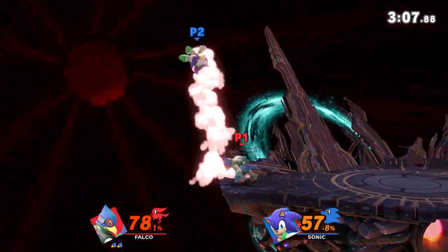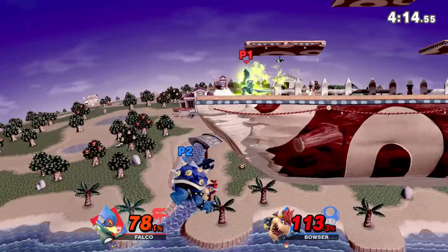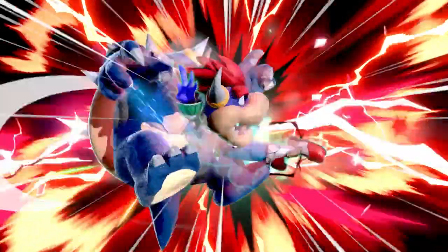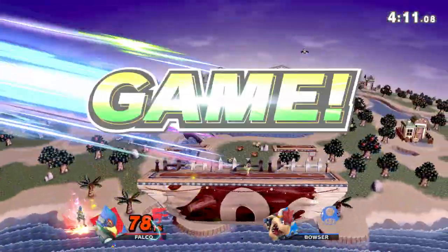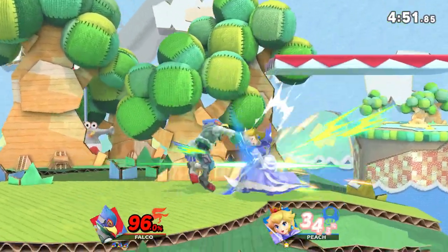Down Tilt is still a great tool in Smash Ultimate. It's a combo starter, kill move, and spacing tool all wrapped in one. Though Down Tilt is a bit slower than the previous iteration, it's still worth throwing out from time to time. Next time you play Falco, try to land one of these Down Tilt combos on your friends and watch them get shook.